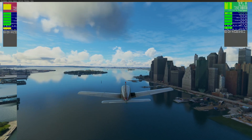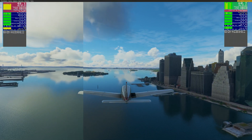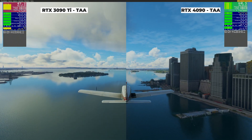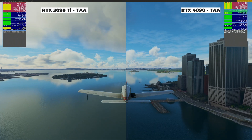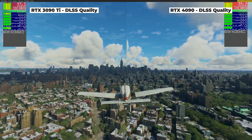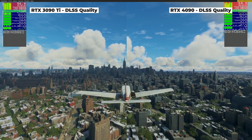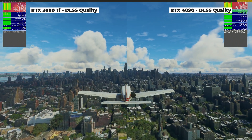I moved on to a test in the PA28 over the dizzying skyline of New York City. Again, the TAA results were broadly the same as London, with the RTX 4090 taking a significant performance lead. But again, I found the same strange results when using DLSS quality settings, with the RTX 3090 Ti taking the lead yet again over the significantly more expensive card.